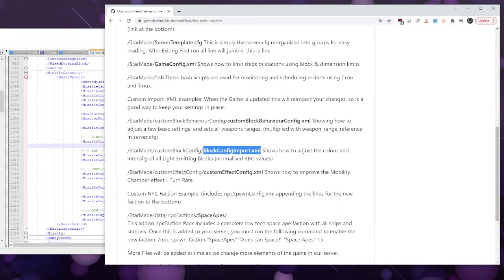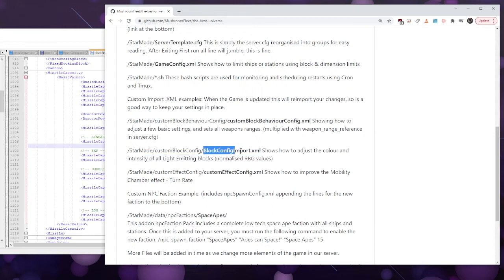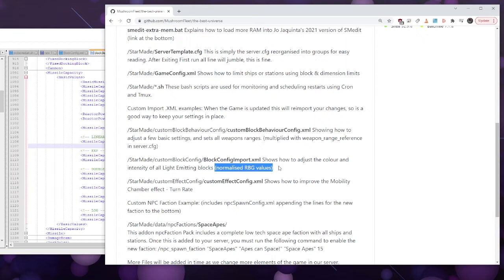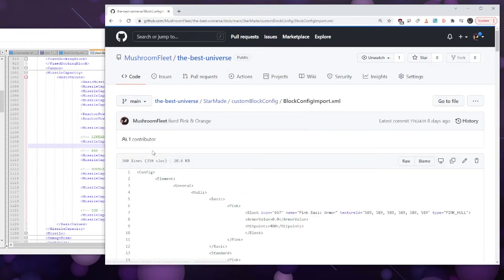For some reason texture packs don't seem to work — it might just be a hashing issue. The texture packs that worked in the previous version don't work in this version; they show up as black even though the files are in place. Block config import XML — what we're going to show is how to overwrite the color and intensity of all light-emitting blocks, because they are normalized RGB values and they were a bit out of whack. Pink and purple emit the same color, blue and teal emit the same color, and yellow and orange emit the same color.